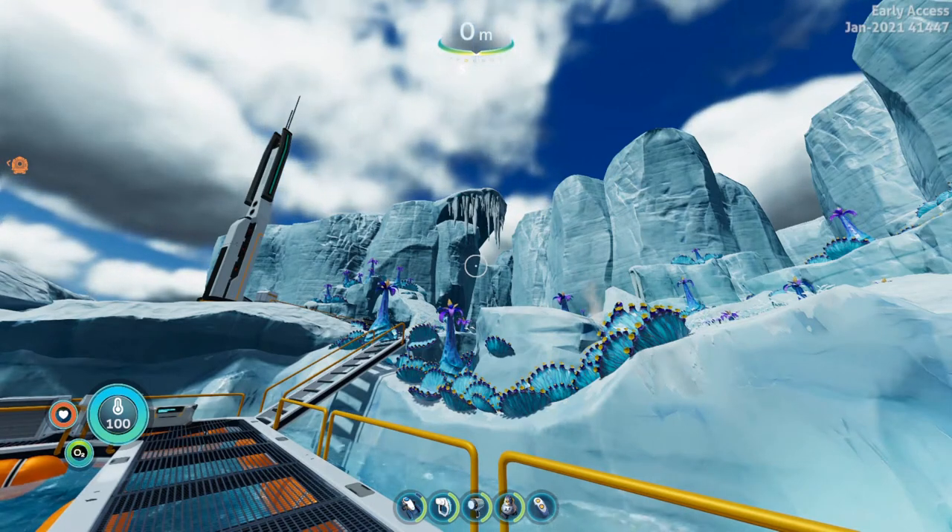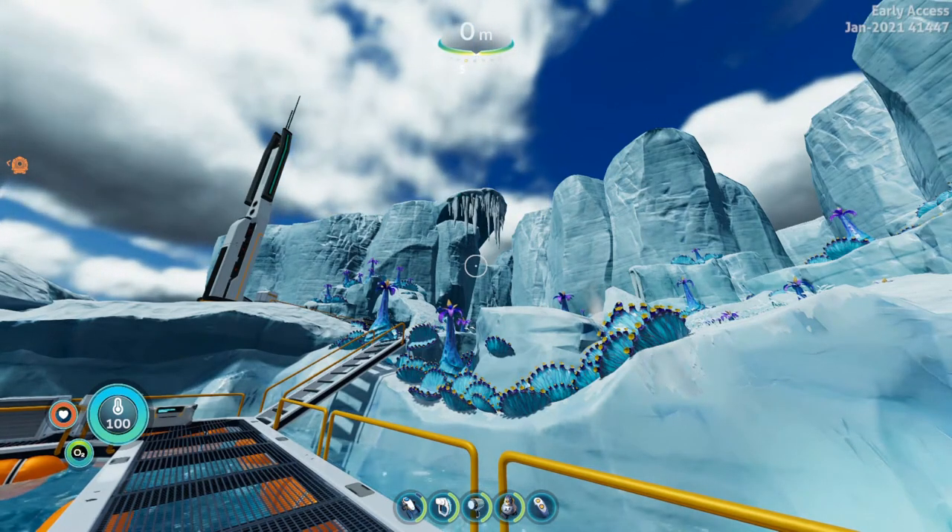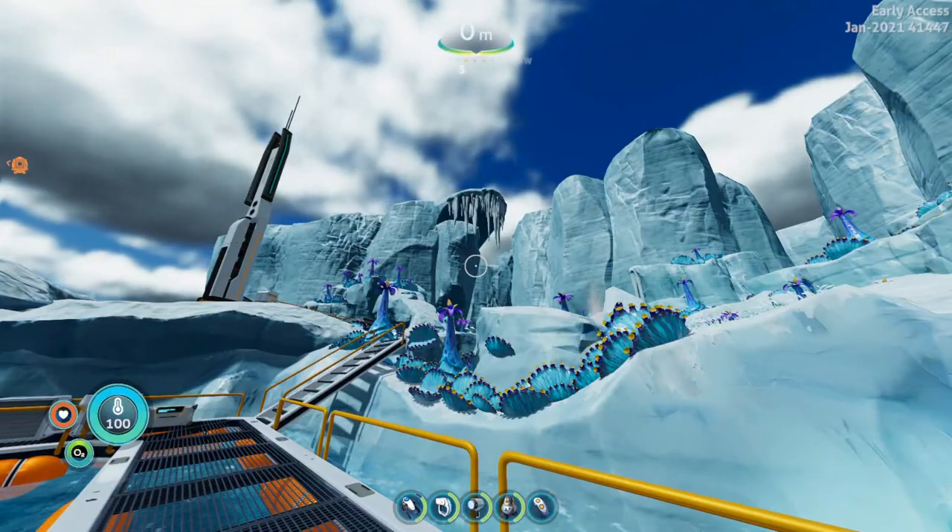What's up, guys? This is Hylee in Mum, and today in Subnautica Below Zero, I'm going to show you how to get Snowstalker fur.